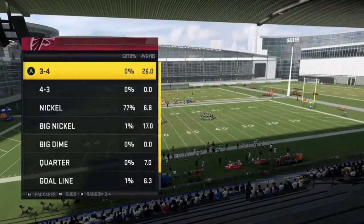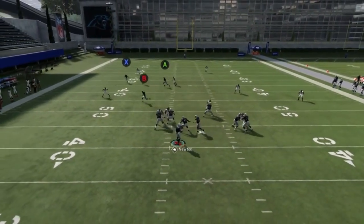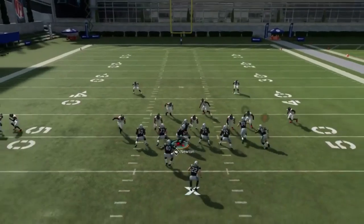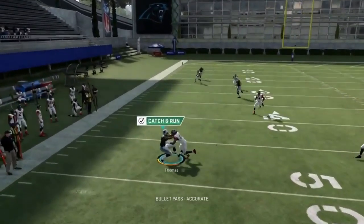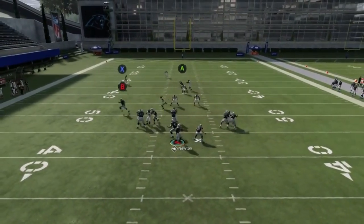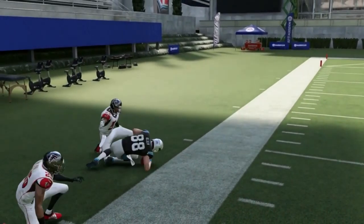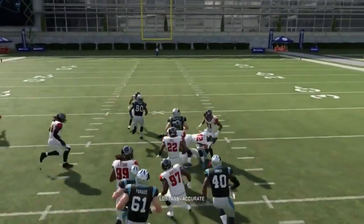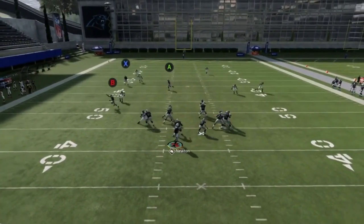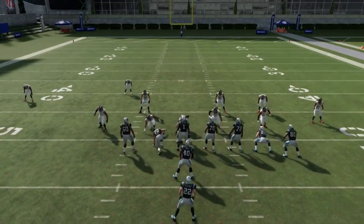Next up, out of the I-form H wing, we have the flood shot. This is a pretty simple setup. Your A and B tight ends are going to be your zone options, and if you have a man, the X route is going to be best — although it's not a great option. Your tight ends are pretty good. This play is really about the A route in a zone scenario — that's going to be your best option. Your B route will be really good against zones as well. If you get caught in a man, you're going to want to go to the X route, and if you can throw it in the break you'll have a pretty good shot. These are all timing throws, especially when it comes to man.